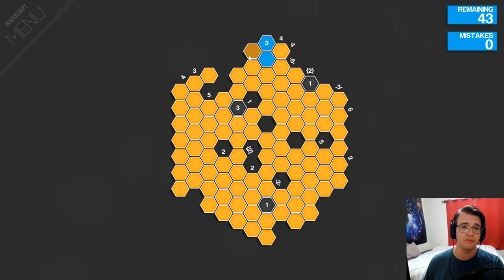The goal is to mark all the blue cells. The number in each cell signifies how many blue cells are adjacent to it. The number in each column or diagonal shows how many blue cells there are along the line. If there's brackets, that means the blue cells are adjacent to each other. And if there's dashes, it means the blue cells are not all adjacent to each other.